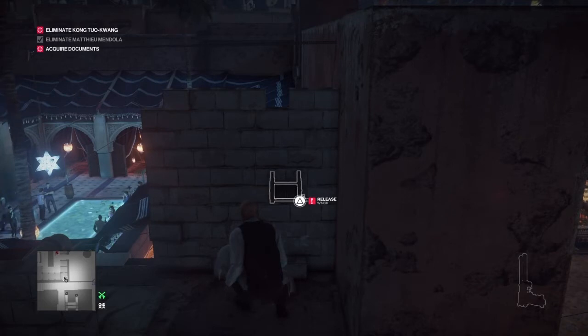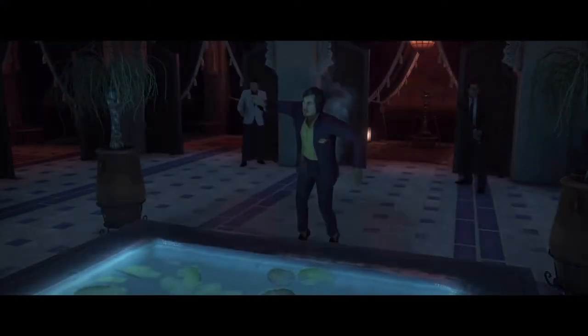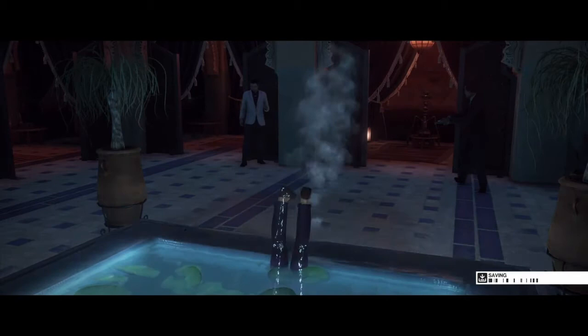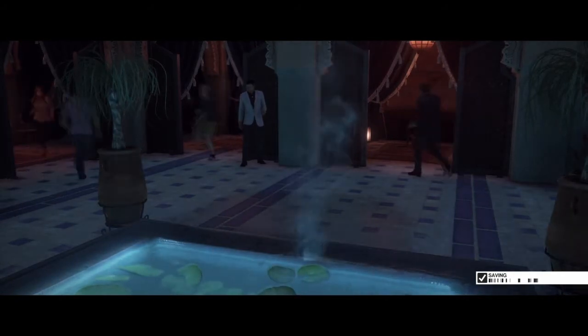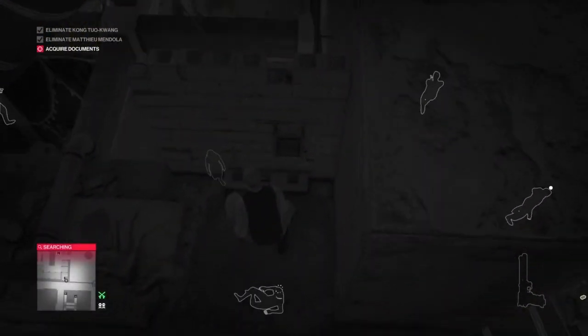From this point, all we have to do is wait for our target to get into position. As he approaches the water feature in the center of the room, we want to trigger the winch. We don't want to let him wait and get there beforehand, otherwise his bodyguard will follow him into the puddle and you'll get a non-target kill. Just as he's approaching the pond, hit the winch — and that will get you the Electric Boogie challenge.